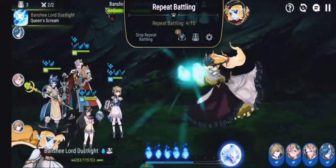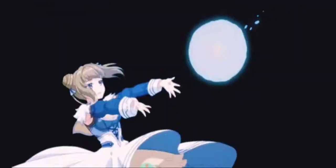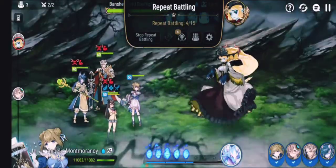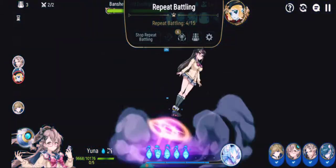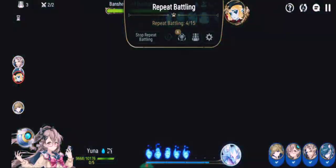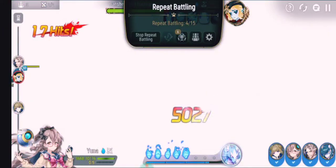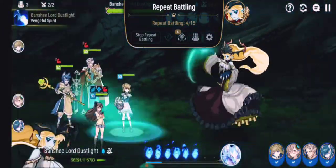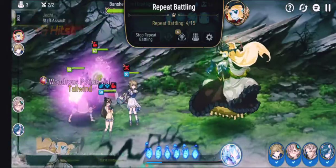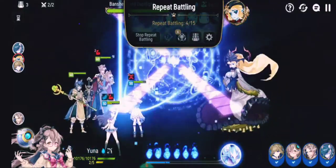This is the phase that everyone is scared of. Bang — she gets that buff. Jekt is not going to get a chance to go here, guys. So you're going to see that sometimes this doesn't clear it off. Jekt is going to get banged right here — he doesn't have a chance to get his off. But we got lucky because Angelic Montmorency cleared all the poison stacks off.